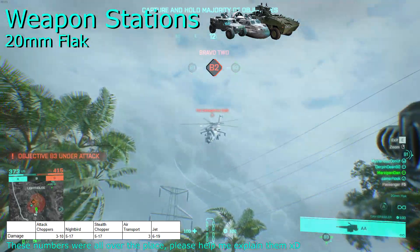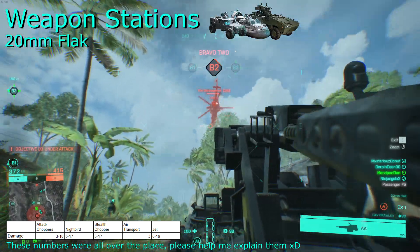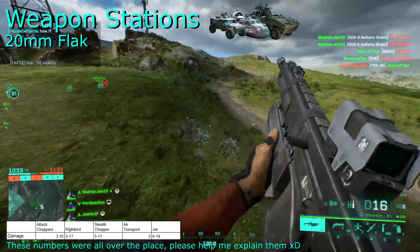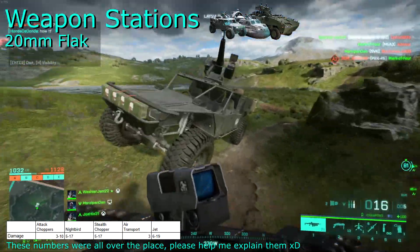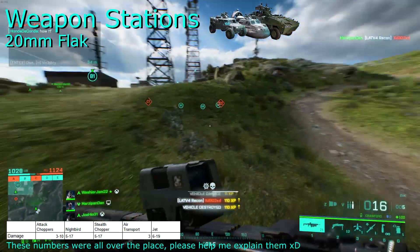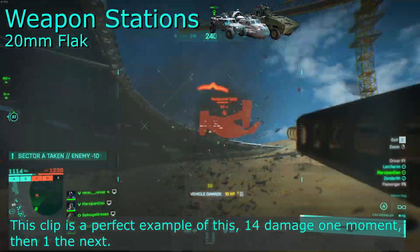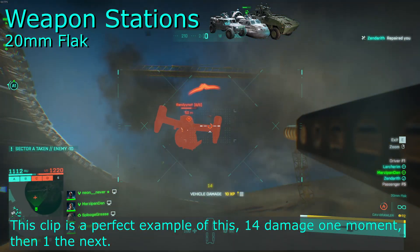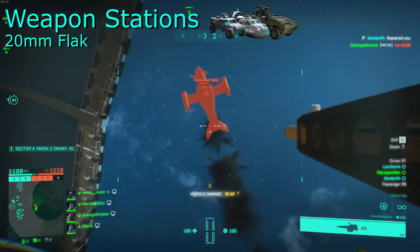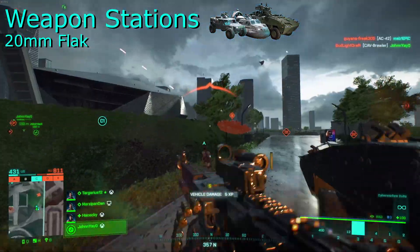The 20mm flak weapon is inconsistent and I hate it. Even when gathering the damage numbers against stationary aircraft at close range, I was sometimes doing very little damage and sometimes very high damage, and I couldn't seem to replicate what was causing this. I noticed this even before Season 5, when you could only equip it to your Cav, and because the damage I was getting was so low, I immediately removed this from my loadout. I'm assuming the damage is dependent on how the flak explodes and how it interacts with the aircraft. It's fun when it works, I'd even say it's slightly overpowered, but when it doesn't, it's infuriating. Against ground vehicles and infantry, I wouldn't even bother — the damage is very low.